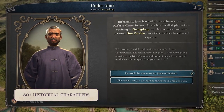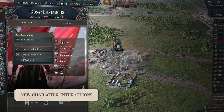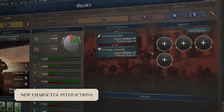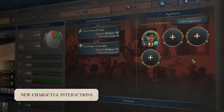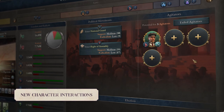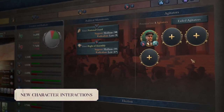First up we hear about political agitators. They're adding 60-plus new historical characters, as well as new ways to interact with characters, such as exiling a dissident. I also paused for a moment to reflect on their new agitators UI, surrounded by a completely new political UI for movements and interest groups along the top bar.